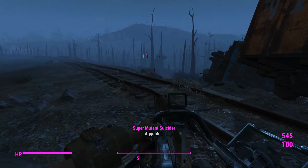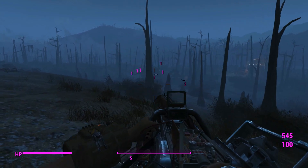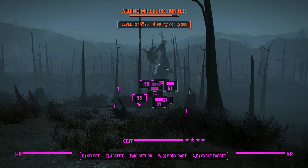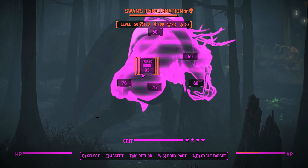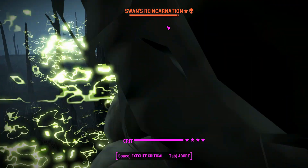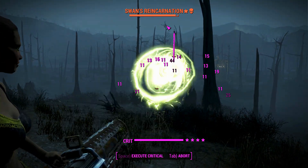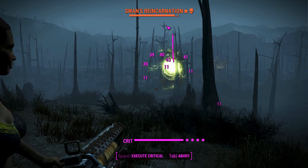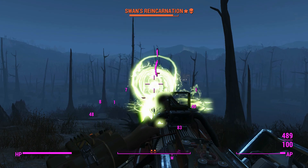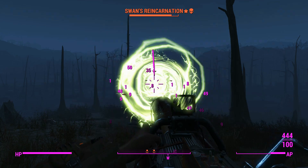Let's test the gamma repeater on Swan. We've got an ammo capacity of around 800 so we won't need to reload anytime soon — plenty left to give. We'll target his torso and according to VATS we won't be doing much, which seems to remain true. If we kept shooting at him all day we might get him, but for now it doesn't look too good.